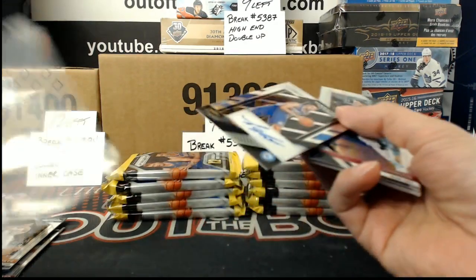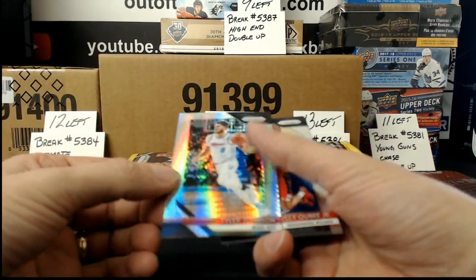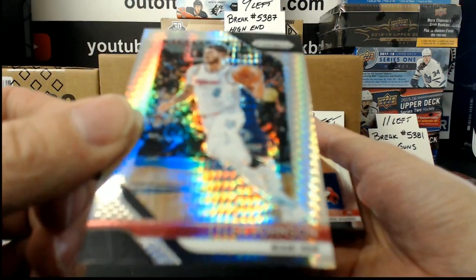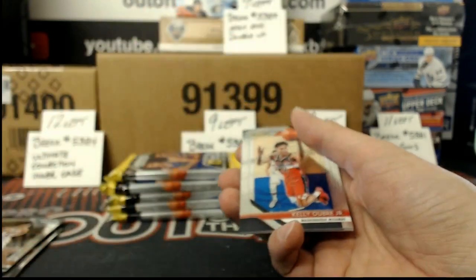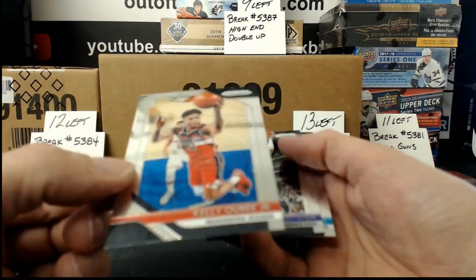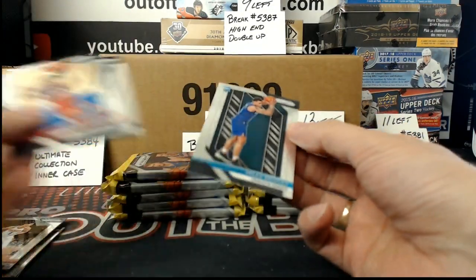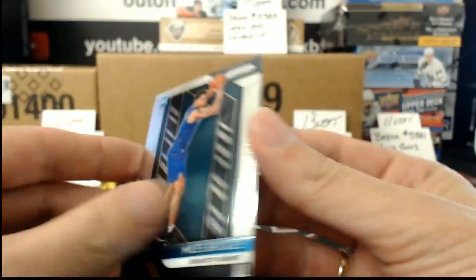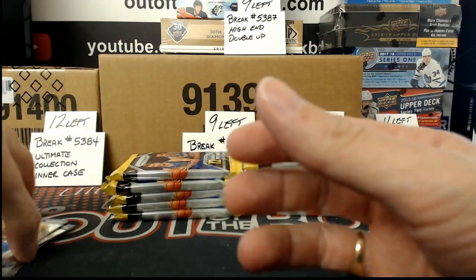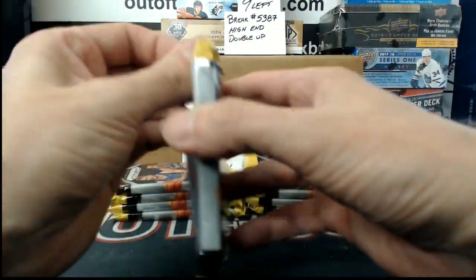Oh yeah, it's going right in the sleeve. Tyler Johnson Prism. And Kelly Oubre Jr. — oh, that's base, sorry, I thought that was another Prism. There's a rookie of Miles Bridges. As I said, I will send all your base as well, just in case I miss a Prism or a rookie or something as we go through.